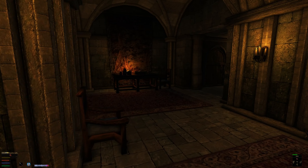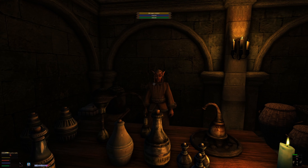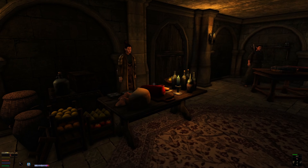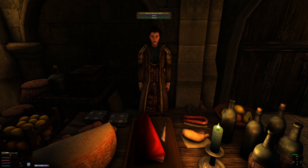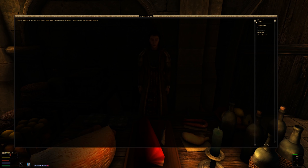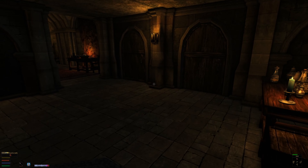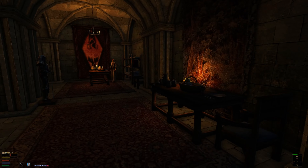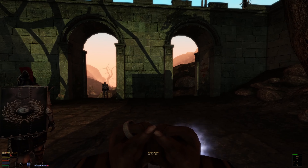We're back here at Fort Moonmoth. We basically got attacked by Ashlander tribes, then cliff racers got involved, it got really crazy. Anyway, we're back here now and everything looks fine. Our intelligence is down just because we're tired, but other than that we're doing just fine.